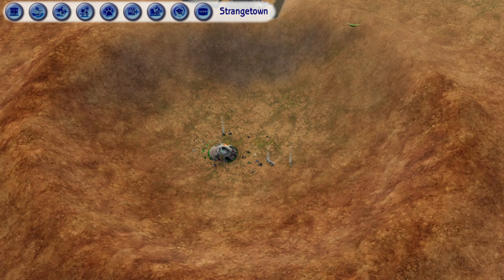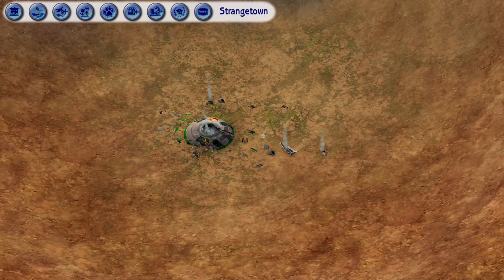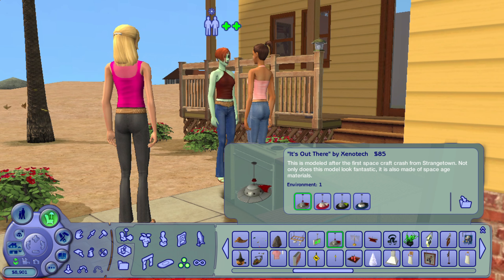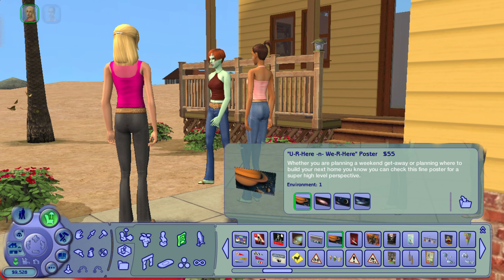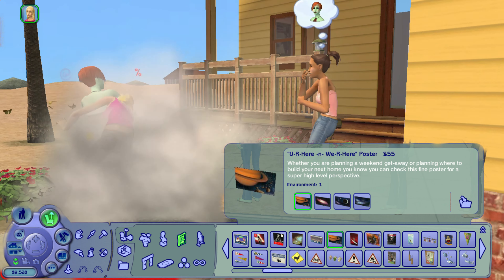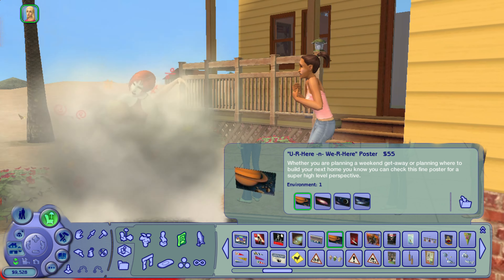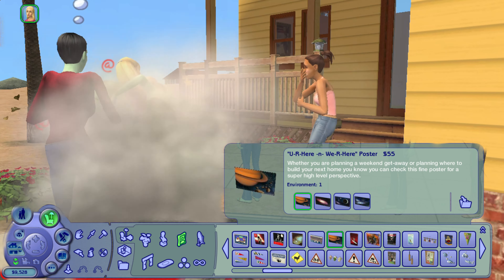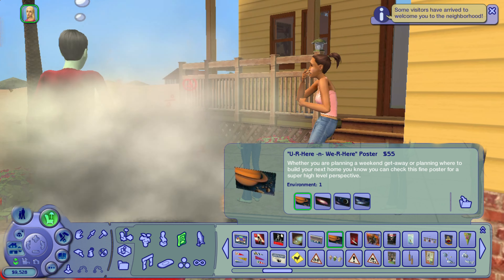And I mean, that's this one right here — so that's kind of cool. Not only that, it's also made out of space age materials, whatever that is. And take a look at this poster. It's supposed to give inspiration whether you're planning a weekend getaway or a place to build your new home. We have pictures of Saturn, another galaxy, and somewhere out in space as well.